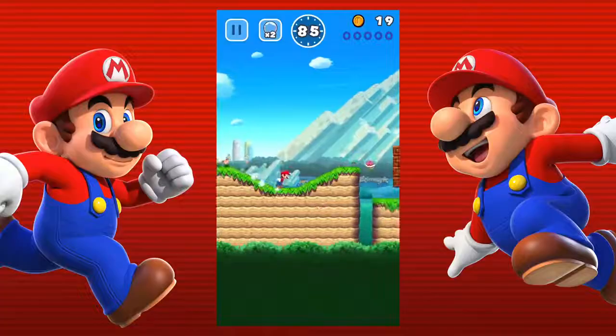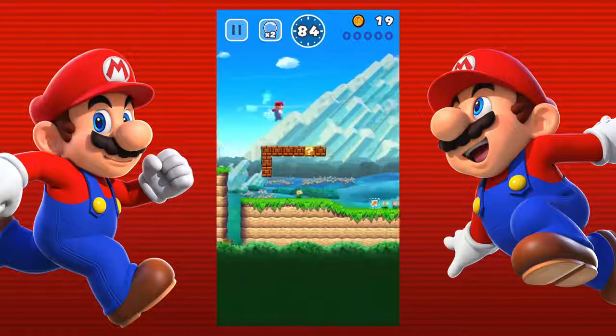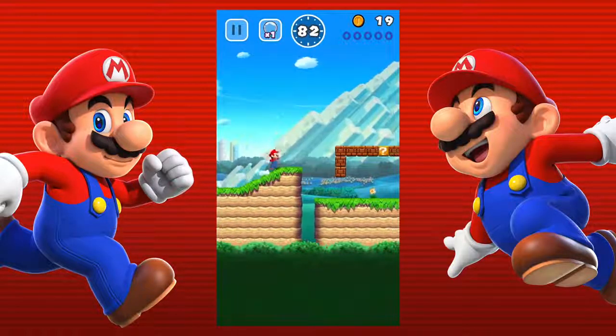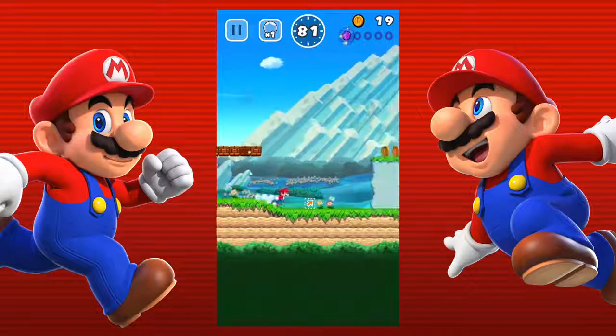How often do you miss a pink coin and you just wish you could turn back time and give that thing another go without having to try the whole stage over again? Well, fret ye not, my little puddle of kittens. By simply tapping the bubble icon at the top of the screen you can head back and retry any amount of the course that you wish, just as if you'd killed yourself.